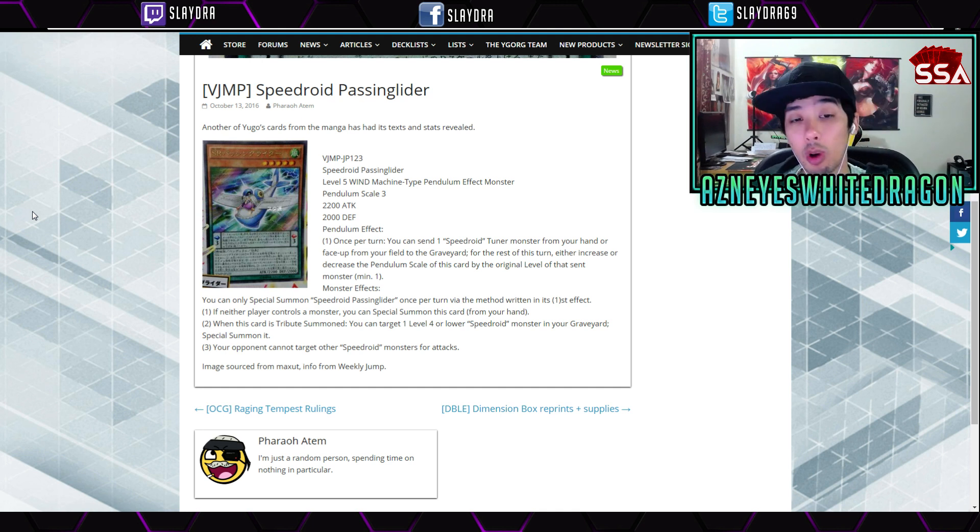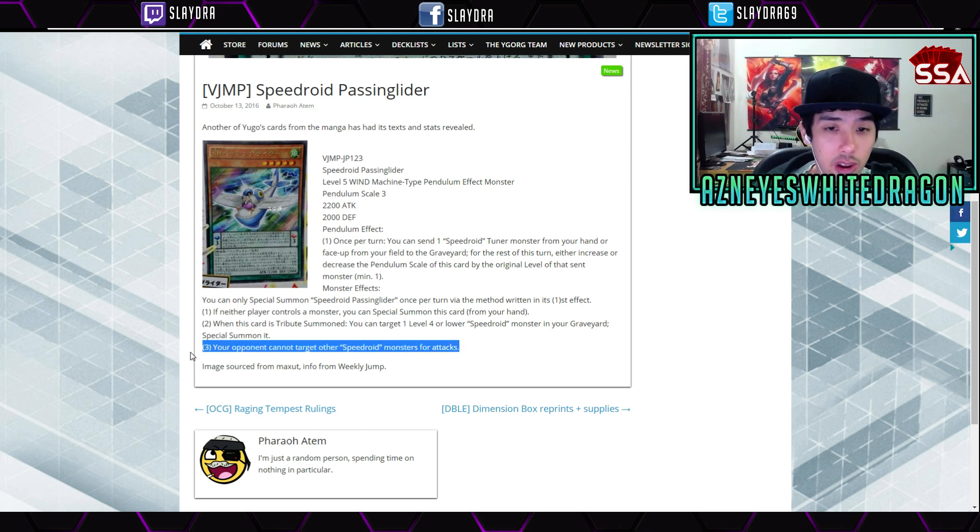Its monster effects are: you can only special summon one per turn via the method written on its first effect. If neither player controls a monster, you can special summon this card from your hand. When this card is tribute summoned, you get to target one level four or lower Speedroid monster in your graveyard and special summon it, which makes the card super good. The third effect is your opponent cannot target other Speedroid monsters for attack.